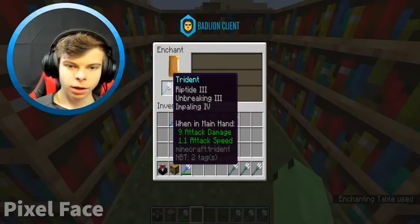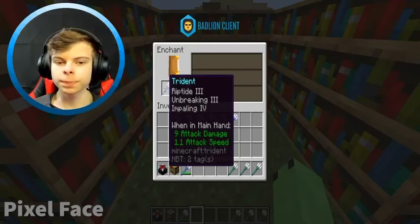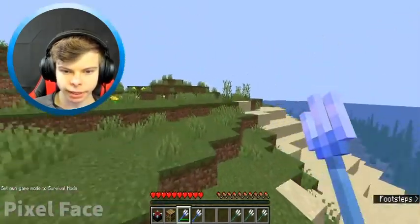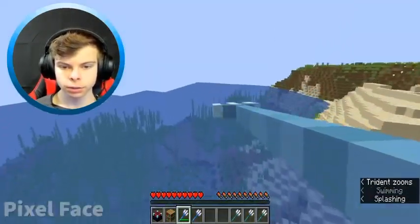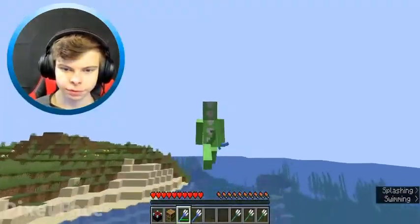Okay, so this is the enchantment that you will need — you will need Riptide, and Riptide III is obviously going to be the best. With this enchantment on it, you cannot actually throw the trident, but you can do that flying launch, and that's way better. You also get a cool animation whenever you do it.